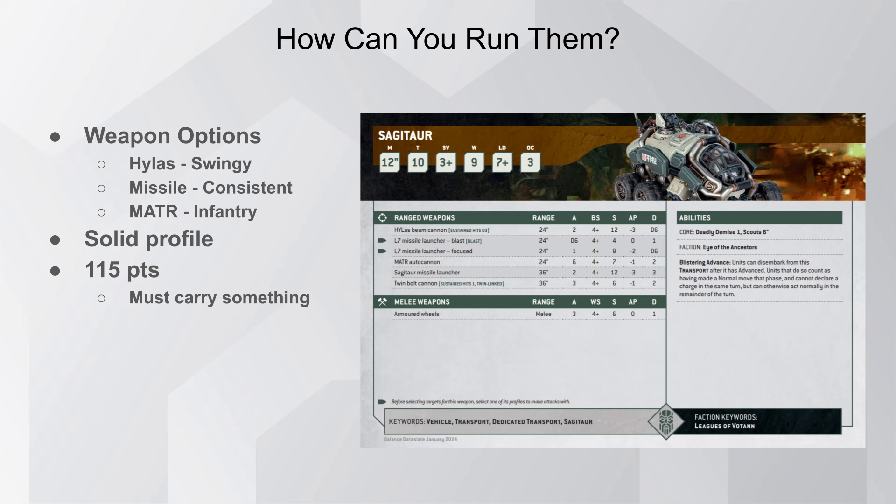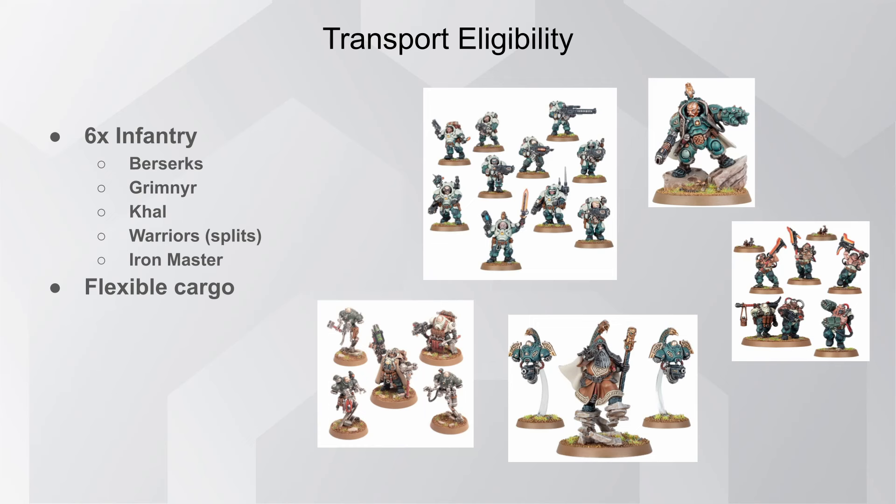It is worth mentioning that because it's a dedicated transport, this means it must start the game with something inside — so you have to pay a tax to have this in your list. The points cost technically goes up a little because you have to factor in that something needs to start the game deployed inside. In terms of transport eligibility, the capacity is 6 Infantry. It cannot be something in an Exosuit or bulky Terminator armor — you're left with only 5 choices.